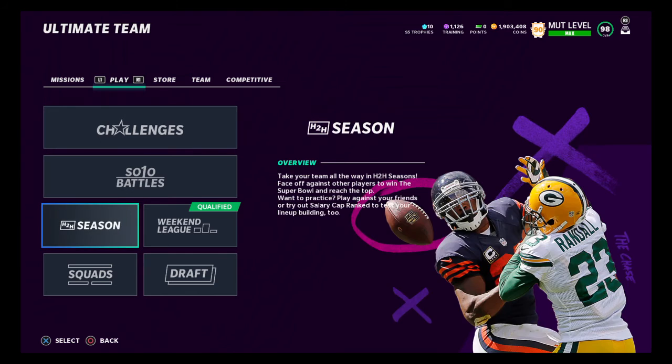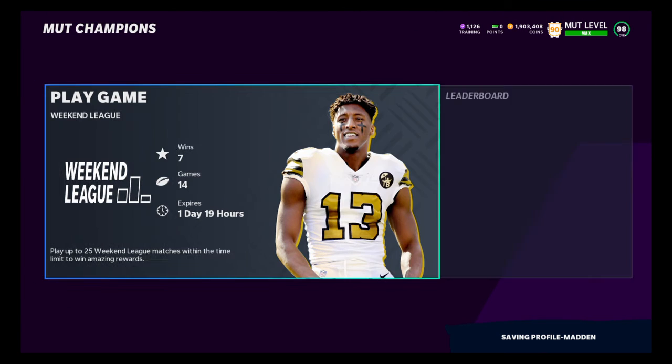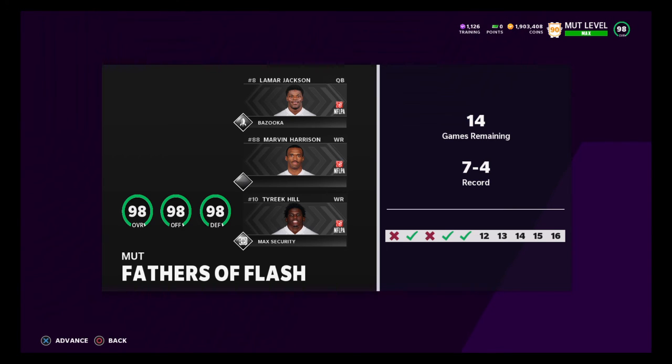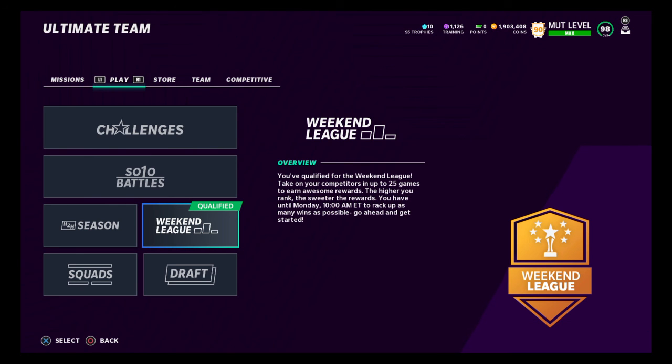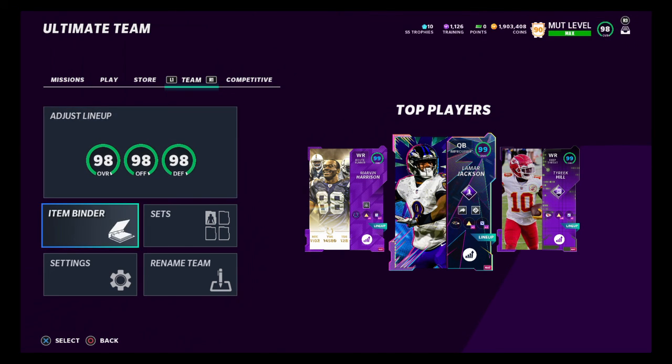I hope you guys liked my defense from yesterday — that 4-3-6-1 is fantastic, I've been running it all day. My weekend league record isn't that great though; I'm having problems with man coverage. People are running the big dime man coverage meta and it's been killing me. Right now I'm seven and five but I'm going to finish with at least 16 wins, going for 17. I switched out of the West Coast playbook into the Raiders playbook to find something that destroys man coverage — I'll make a game plan and show you guys.